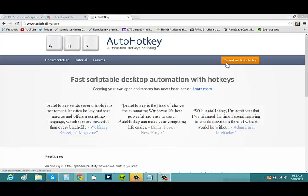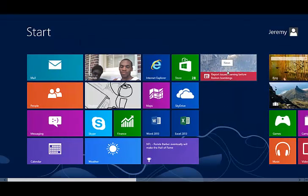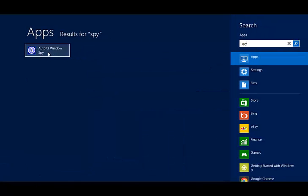Next, you're going to want to search your Windows — I have Windows 8 — and look for something called Windows Spy.